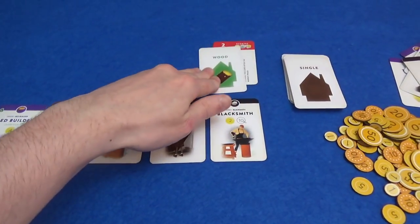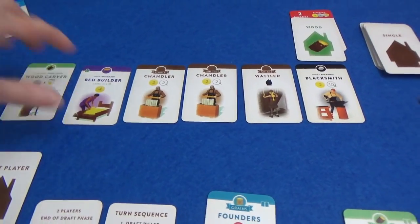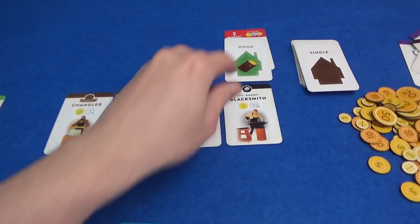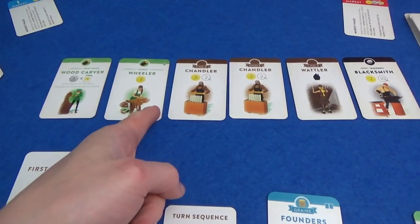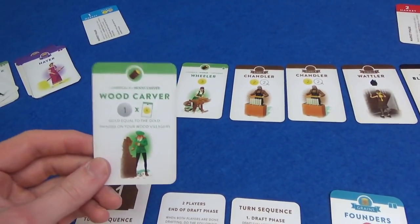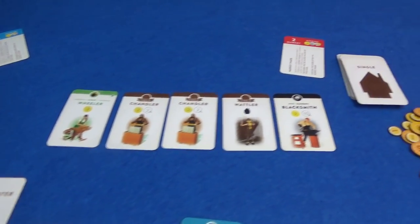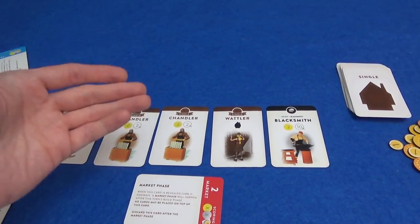Marty could grab the poulterer — it would give me two money though, because I have the carpenter and Marty doesn't. I think he's going to go for the wine trader and just put all his eggs in one basket. I like the look of the poulterer and I don't mind giving myself two extra coins, so I'm going to have him. The agent gives plus one gold for each coin on one of your villagers — that would be nice for my blacksmith, so I think Marty's going to take it away. I think this is going to be the last round already.